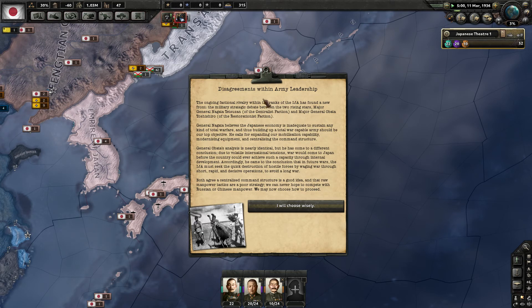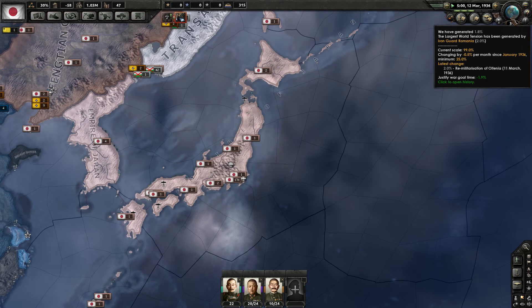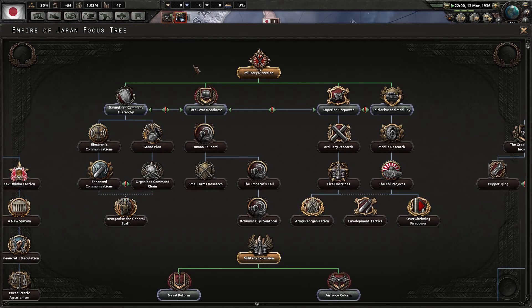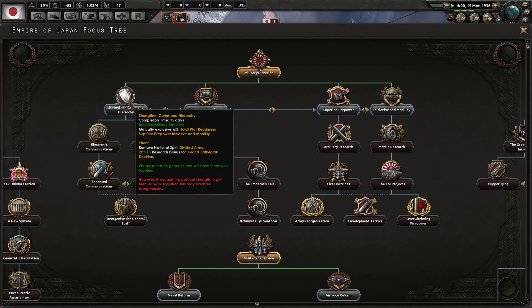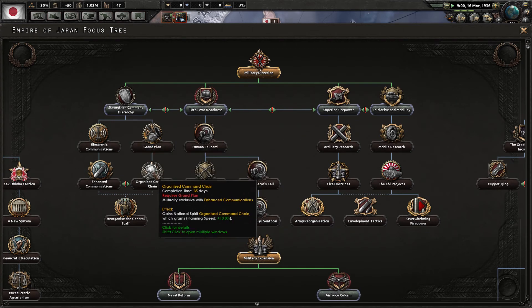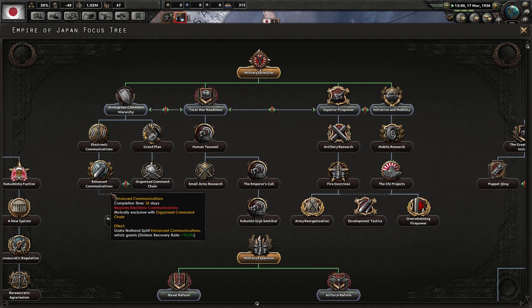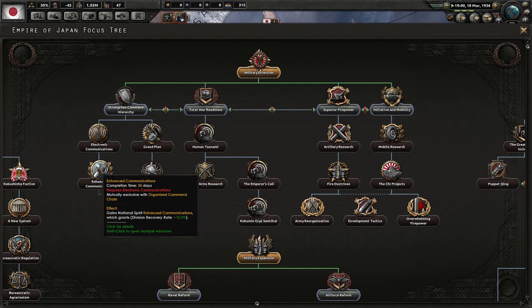We finished Military Direction — 'Disagreements within army leadership.' I will choose wisely. The Iron Guard of Romania has caused some remilitarization event in Europe. We're looking at the Strengthen the Command Hierarchy option versus the Grand Battle Plan strategy. I don't like the Grand Battle Plan, but it would give a 10% division recovery rate increase and an electronics bonus.